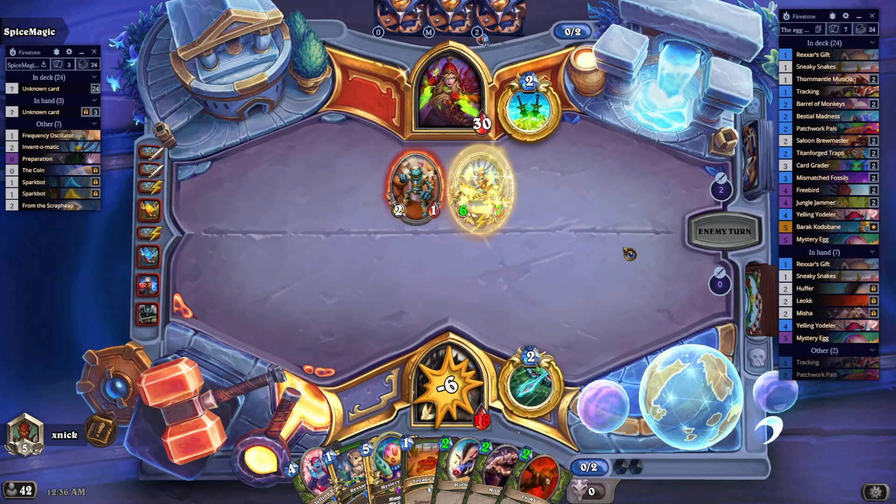The opponent is dangerously low in total life and knows he has to deal with my board. It can be done as a Death Knight — should not be so hard. There's a spell that creates a chain reaction. Actually there are a few spells that can deal with this. Well, we've lost the mini egg for the time being.